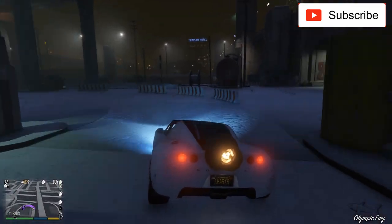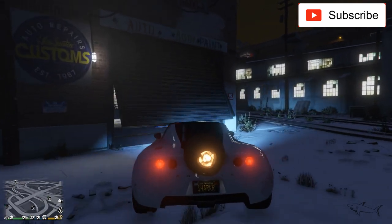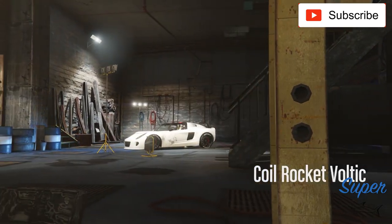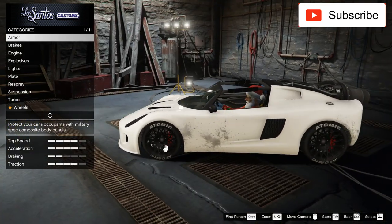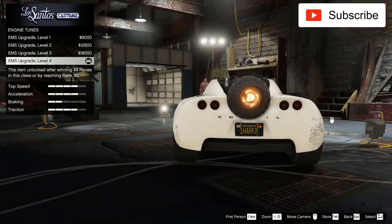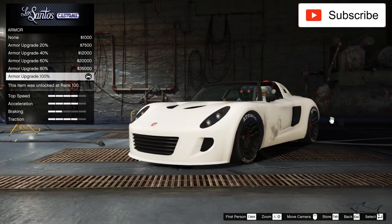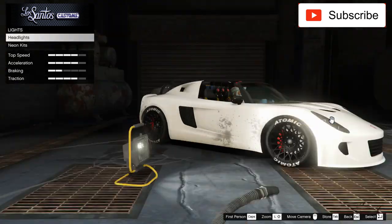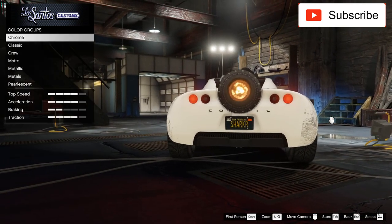Let's go right over here at Los Santos Custom. Body parts — I have a white one, you can't even see it in the snow. I have the most expensive rims because it's an expensive car, so I'll keep those. Everything is maxed out when it comes to this car: brakes, armor, engine, lights. I have the xenon lights and my custom plate.